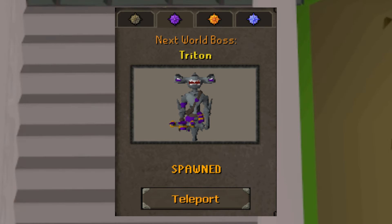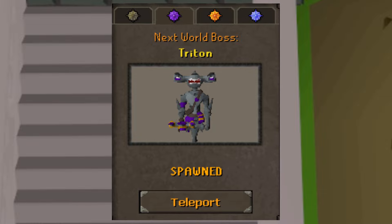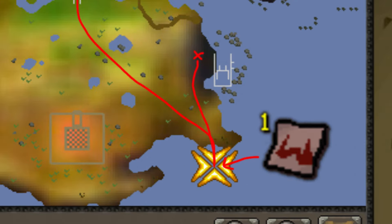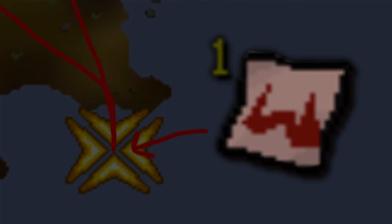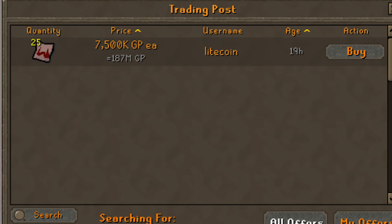The second is if there is a Triton world boss up. If there's a Triton world boss, you can go to your world boss tab and teleport to him, which will take you to the X on the right of my screen, and you run straight down. Finally, with the general scroll, you can teleport straight to the dock. You can get these in the general store at home or from various other places.